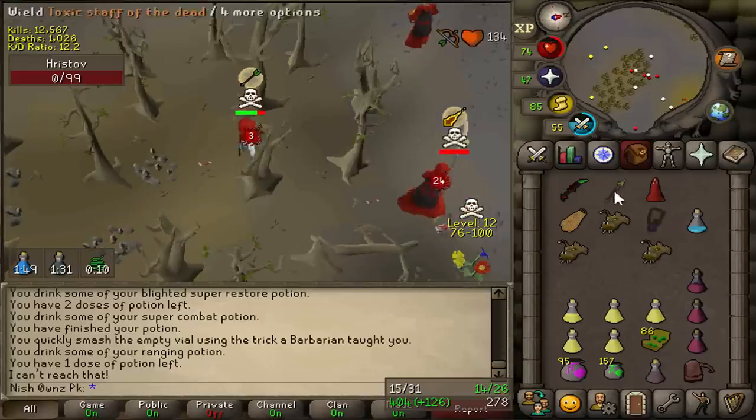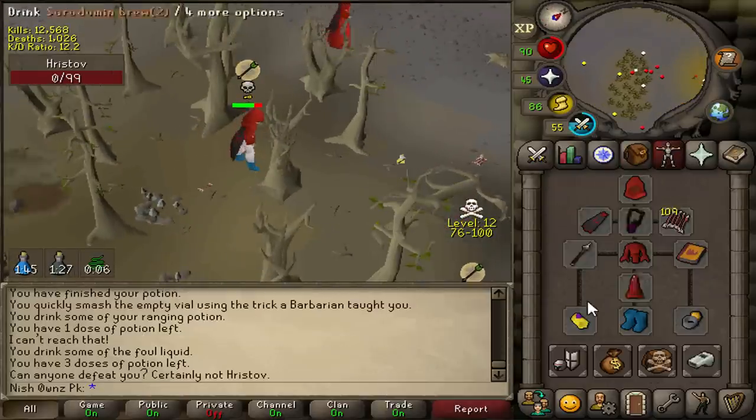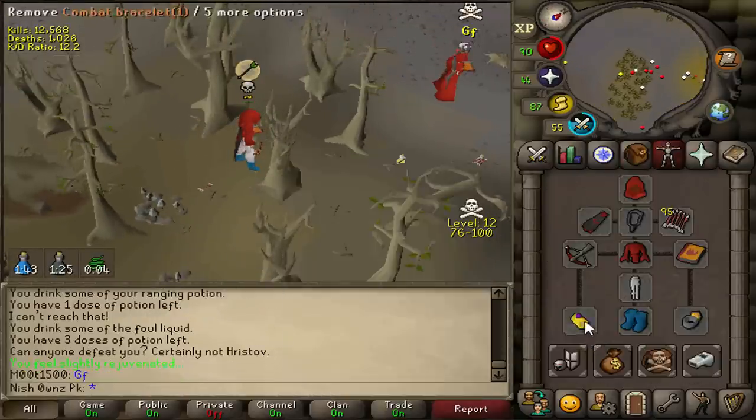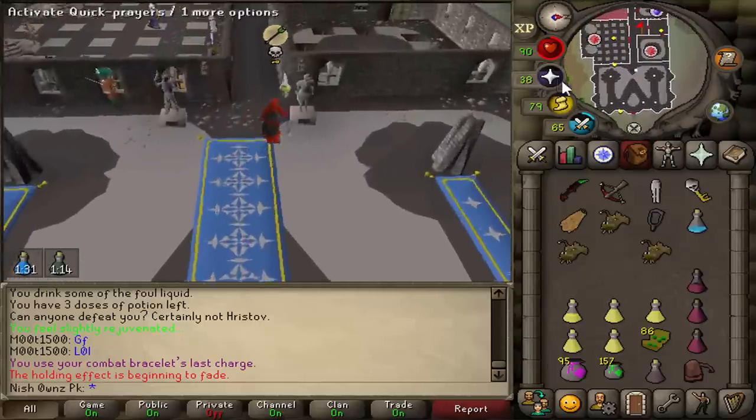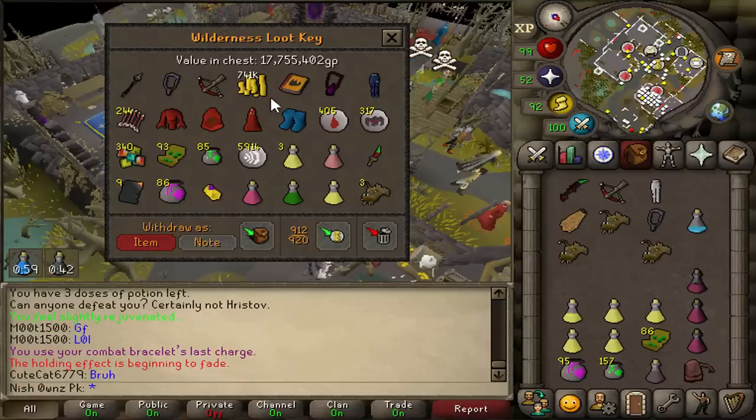We could have just killed him off that one. Oh, we just killed him off. He probably thought he was safe there. That Abyssal Dagger spec could have killed him too, but I'm glad the bolt at the end got him. 17.7 mil, not bad.